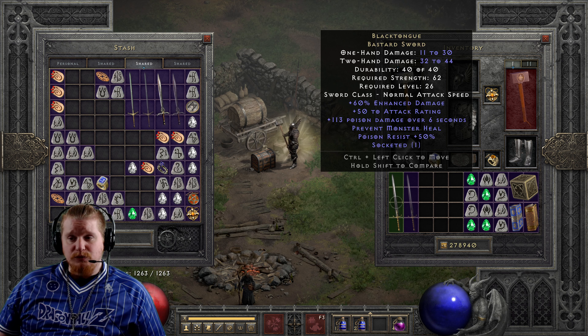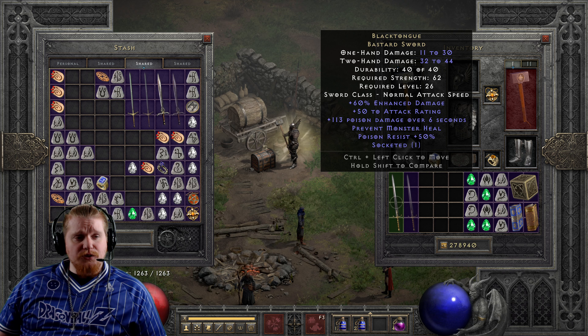That can certainly be useful in combination with perhaps another sword that dishes out more damage. Black Tongue is a bastard sword which can be wielded in one hand for 11 to 30 damage, and can also be wielded two-handed for 32 to 44 damage.